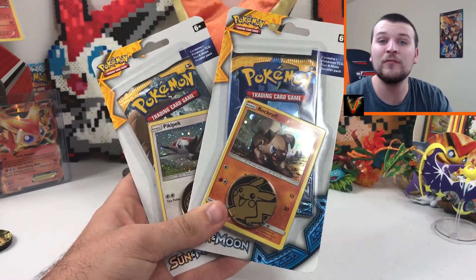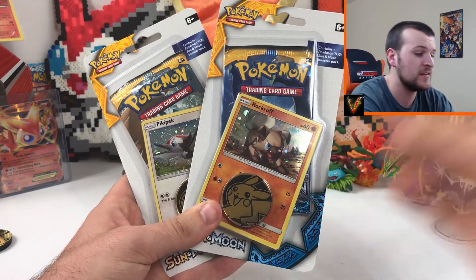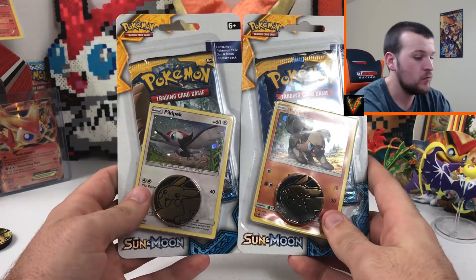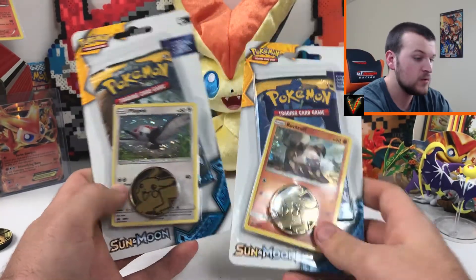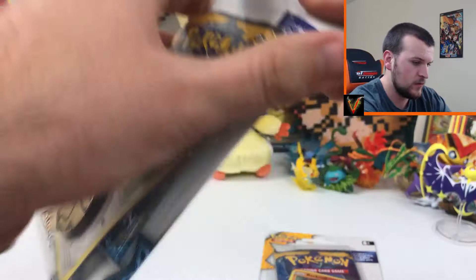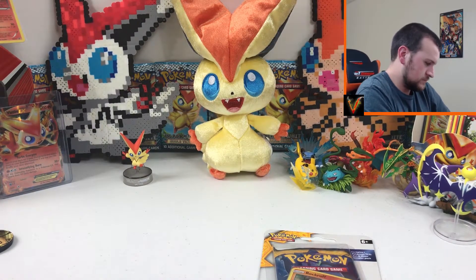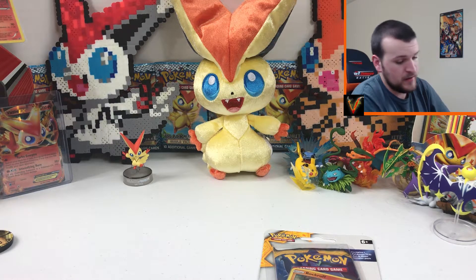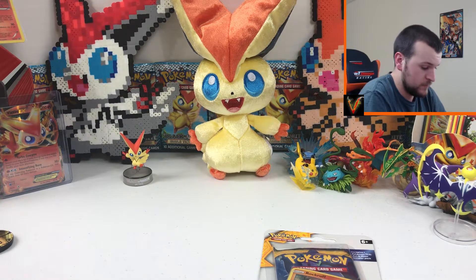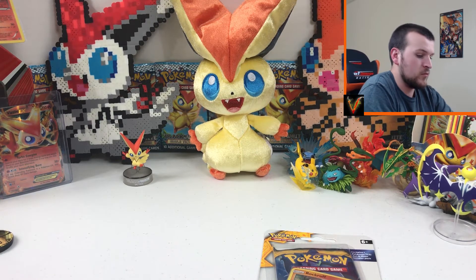What is going on guys, and welcome back to another video created by yours truly. The channel is V4Victini, my name is Shane, and today we have got these single blister packs — Rockruff and Pikipek. We're going to crack right into these things. The holo cards are very cool, I really like the Rockruff. I'm hoping we can pull at least one GX or better out of between the two packs.